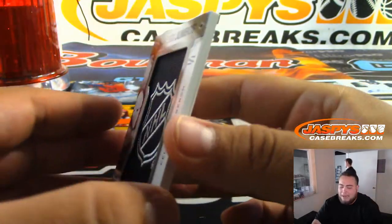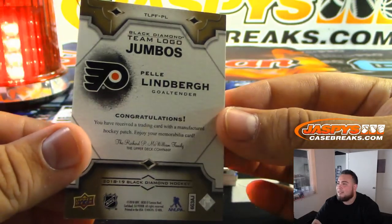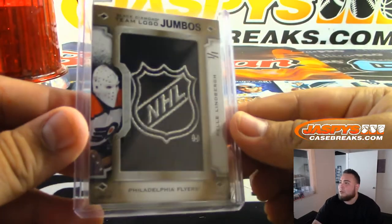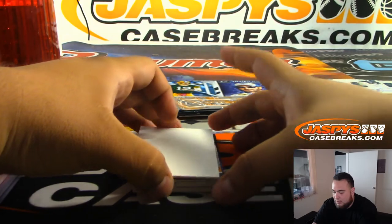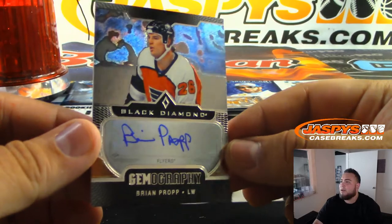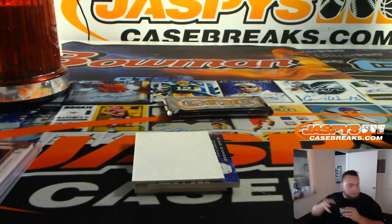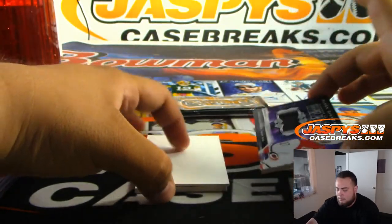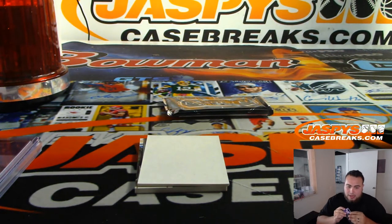Lemberg — I think he's the goalie that actually passed away in a car crash. Look at that helmet though — look at that, very nice hit. That's a nice one, one-of-one too. Another Flyer — Brian Propp Black Diamond autograph. We have Svechnikov to 299 — wow, this is just literally two teams killing it right now. Hurricanes, Dennis, last spot Mojo.